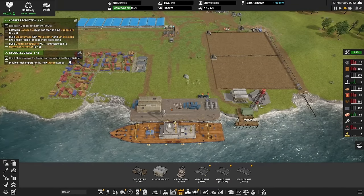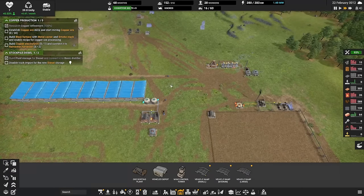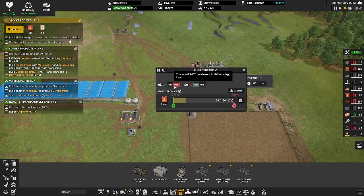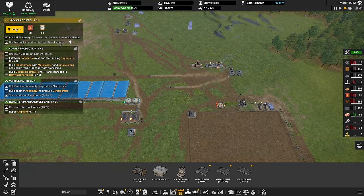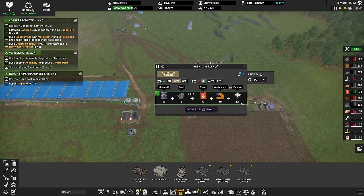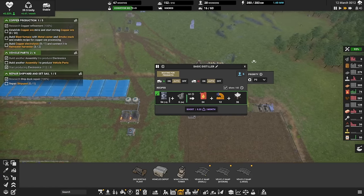I'm getting a little bit more people in here. Disable truck input for the diesel storage. Truck import — there. That's really good, so trucks will not come in here and bring diesel into this one — they'll only be coming here and picking it up. Pretty clever. On/off means trucks can go in and out. The auto means that anything already handled by pipes or belts will not be set up here.